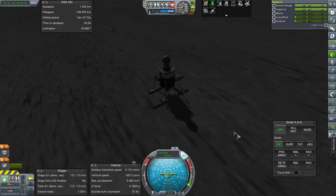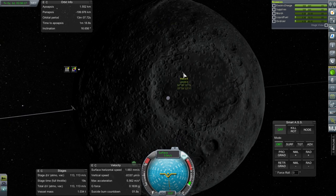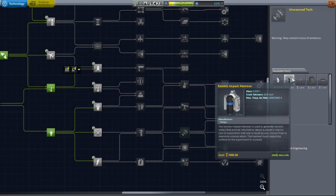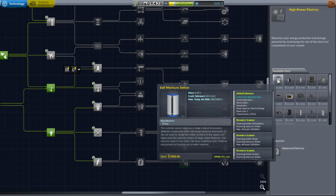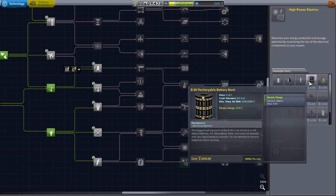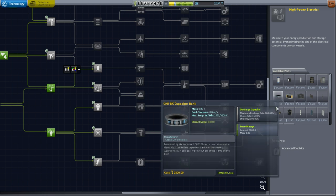I wonder if this is the same crater I built the base in during the original colonization series - that would be ironic. This time let's not build it in a crater within the crater. Not much fuel left so this was certainly the right amount to bring. Our goal will be to land a Kerbal somewhere around here so the Kerbal can access the supplies. Let's go to the research center and see where we unlock the resource scanning technology.